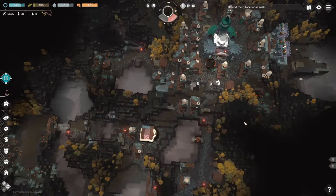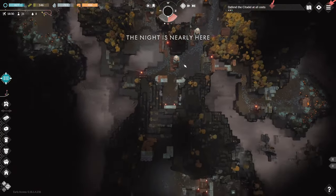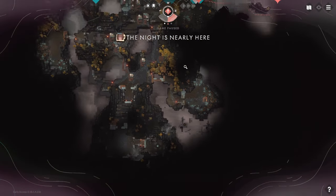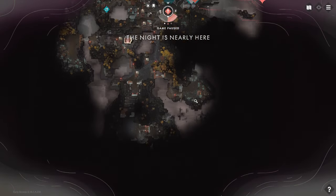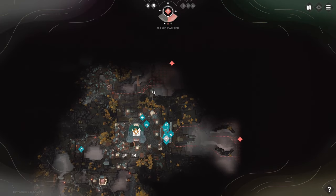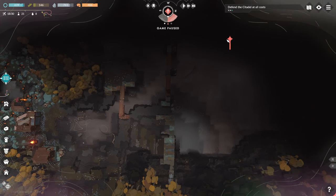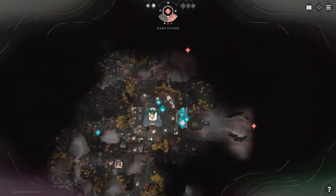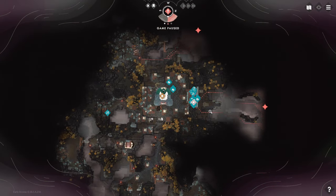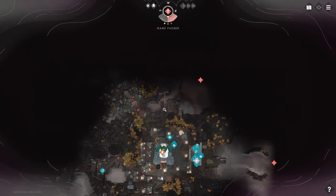Are they going to attack from another direction this time? I can never tell. The nice thing is you can pause it. Now we can find out — two attack locations. Oh, if you go to the map they give you arrows? Oh my gosh! I really wish they would give you those arrows when you highlight it — that's so handy to know where they're actually going to be coming from. So I do need defenses over here then.